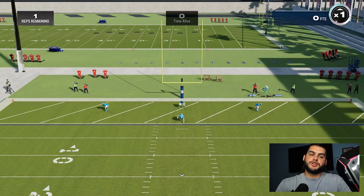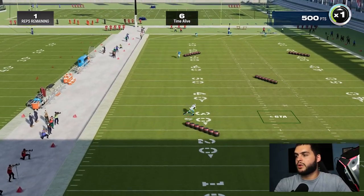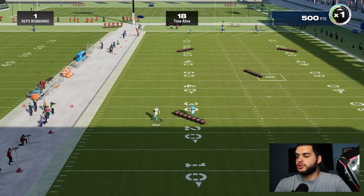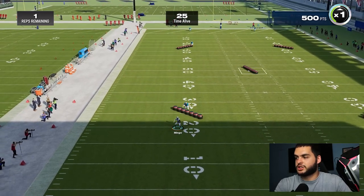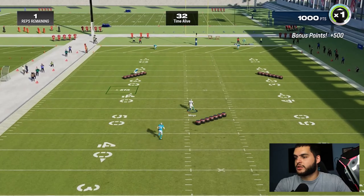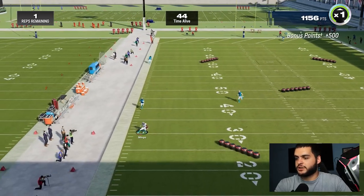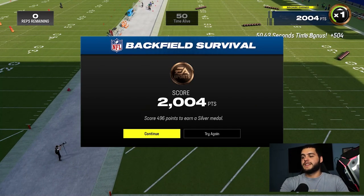In backfield survival there are four defenders in the end zone that release one at a time, each one increasingly faster. The first one is pretty slow — like being chased by a defensive tackle. The second gets much faster. Go for the floating boxes; those are stamina boosts and how you get your points up. Use the little blockers on the field to box out defenders and trip them up — that's how you stay alive longer. The longer you stay alive, the higher percentage of points you get. The third defender coming out is super fast, so you have to get around him strategically. These are a bit harder than the quarterback ones, but you get the concept — restart and keep playing for gold.